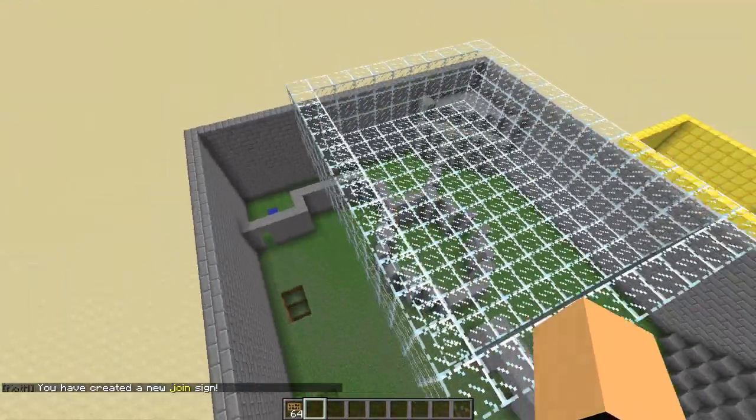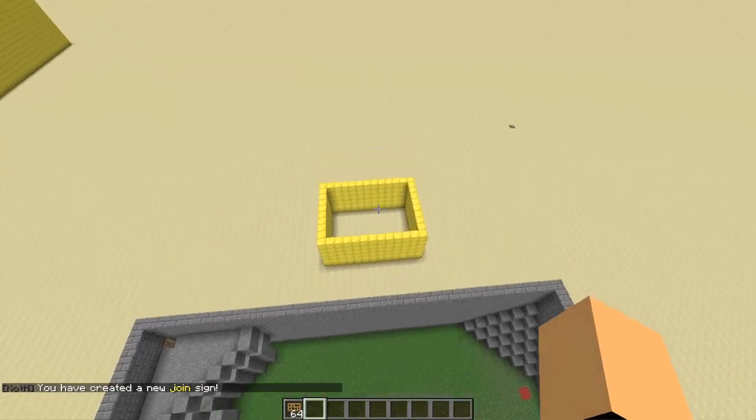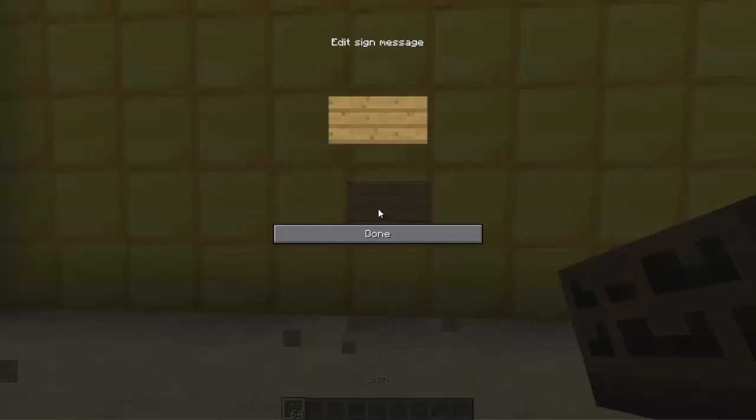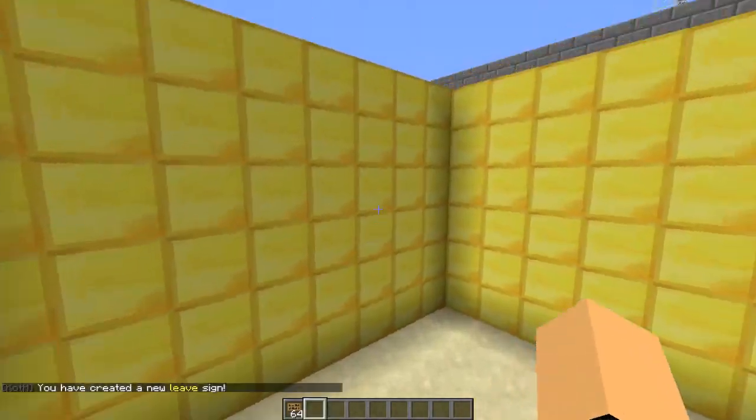Now we're going to create a leave sign, which should be in your lobby in case players change their mind about playing. Add a sign — on the first line type [koth], on the second line type 'leave', and on the third line type the arena name. There we go, now players can leave.